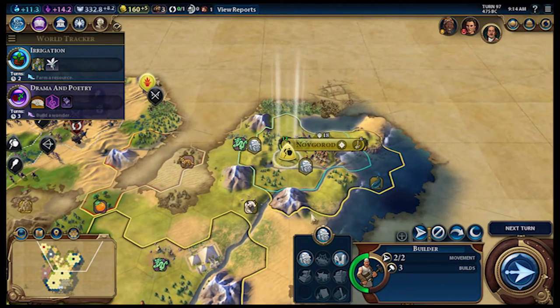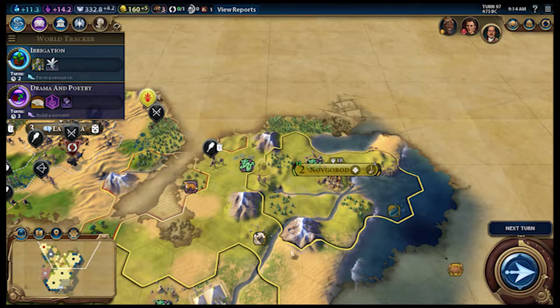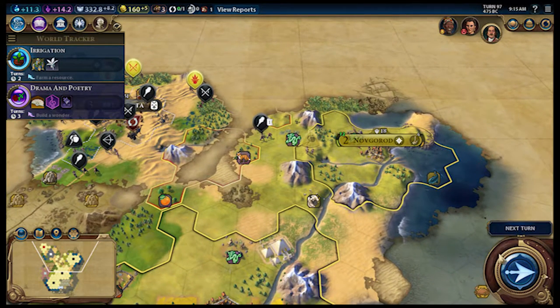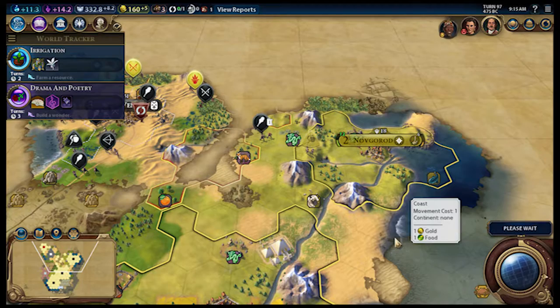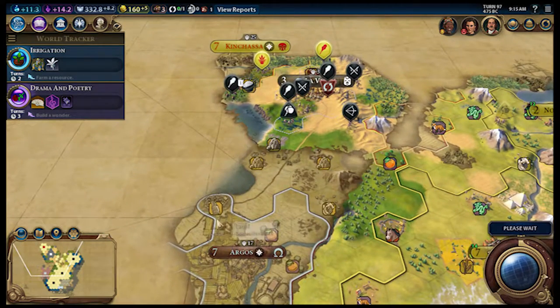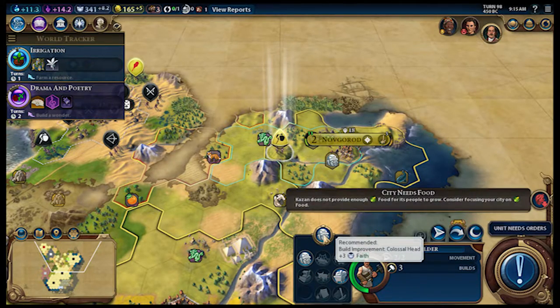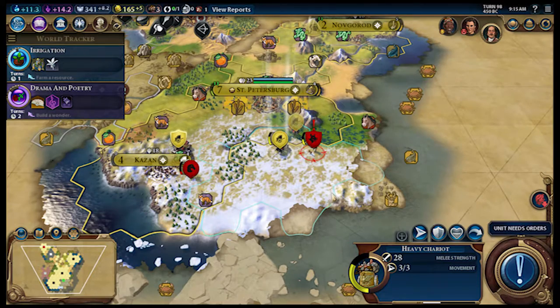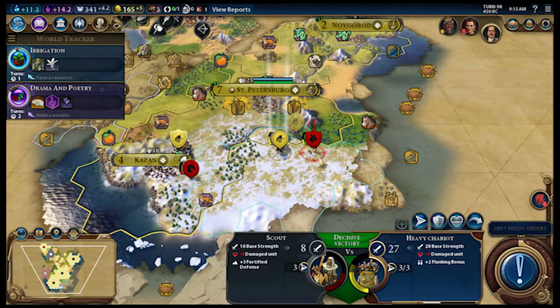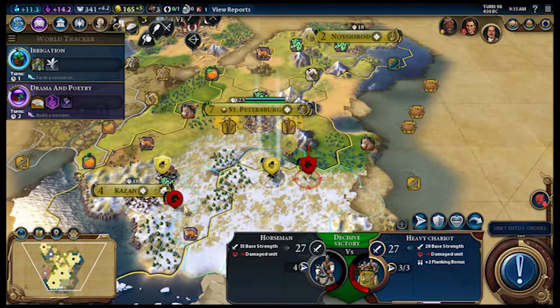Wait, are these guys doing anything? They're not doing anything — oh, because they're moving up that way. I might have to actually become seafaring here soon because I'm running out of territory. I have the Greeks to the south and the Congo to the north, and it wants an Easter Island head up to the east, so...